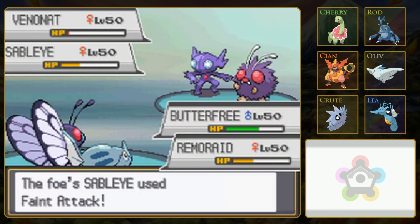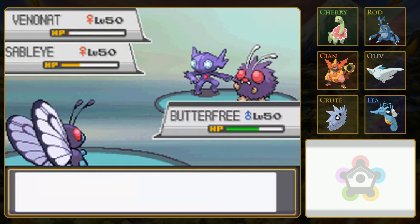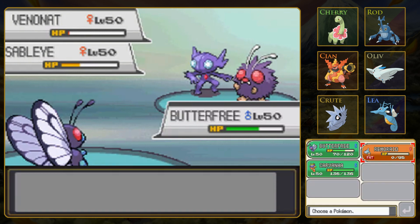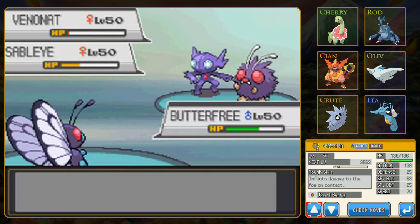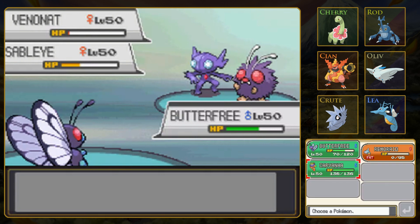We did get lucky missing the Supersonic. Remoraid is a really frail sweeper - definitely a Glass Cannon. What does Carvanha have? A Cheri Berry, okay. We'll see what moves it has in just a second. Hopefully it's fast - I'm not really sure about Carvanha. The Inspect Screen is very useful here to get to know your Pokémon.